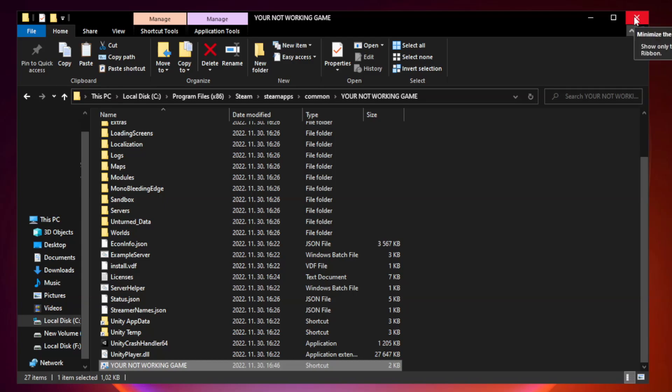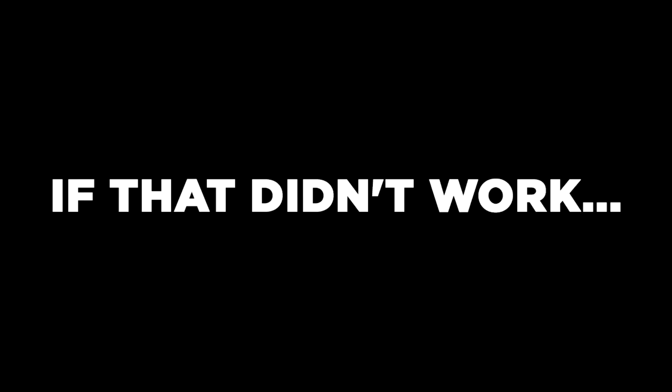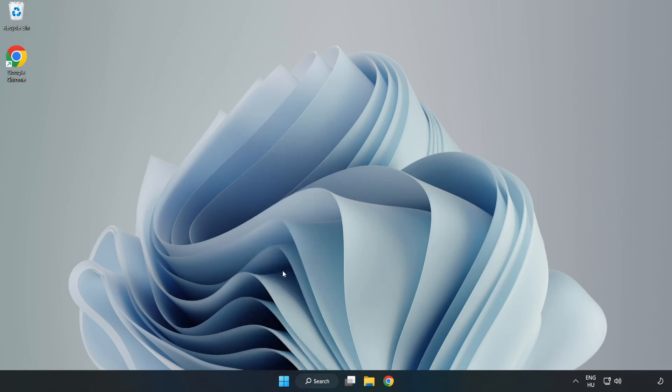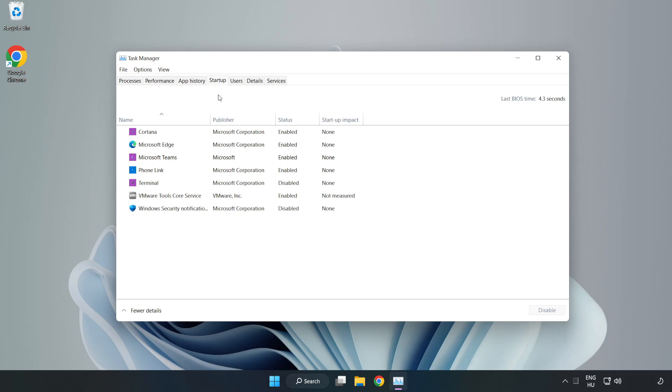Click Apply and OK, then close the window and try to play the game. If that didn't work, right-click the Start Menu and open Task Manager. Click Startup and disable any applications you are not using, then close the window.